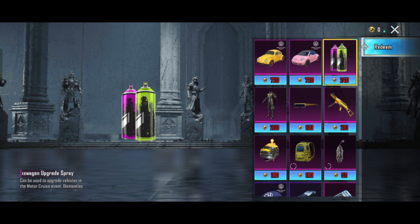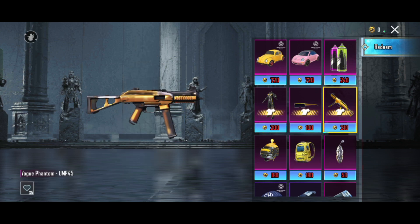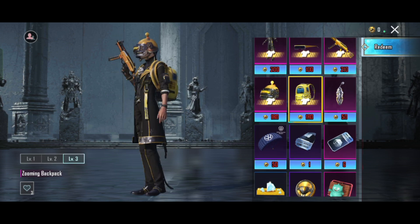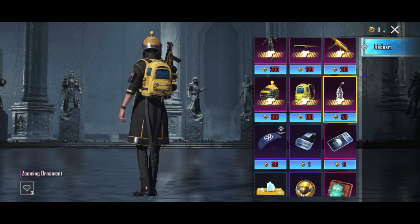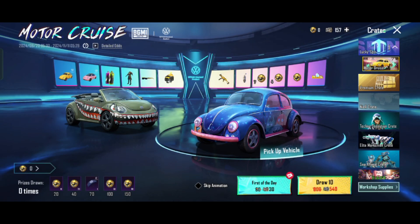This is the paint board, the outfit, the sunglasses, the UMP, the helmet, the backpack, the ornament, the Volkswagen, and the parachute.